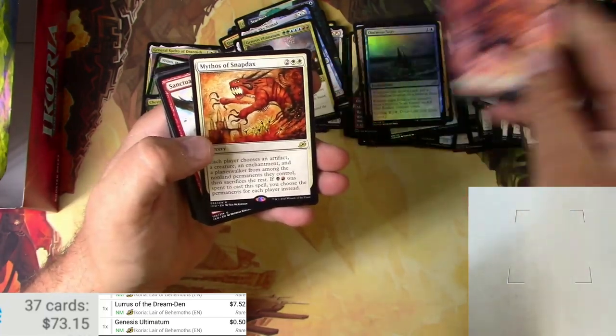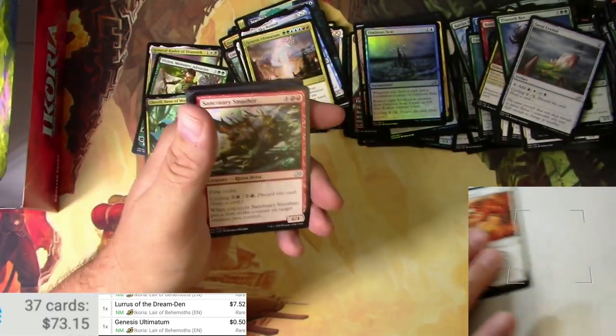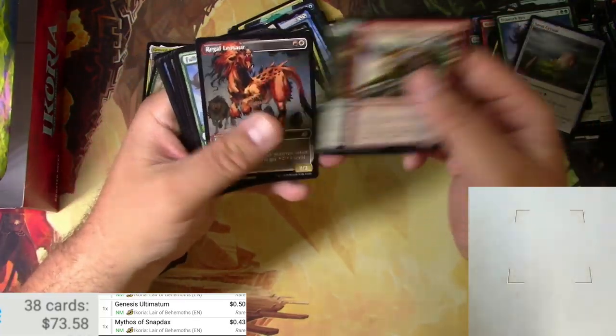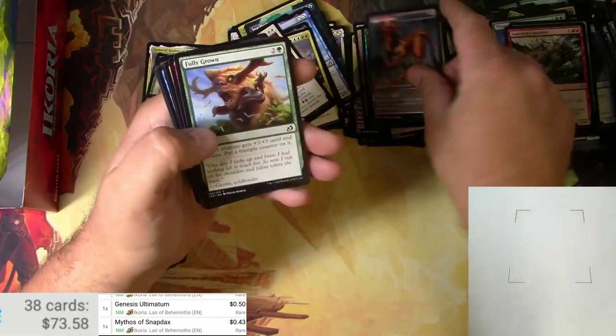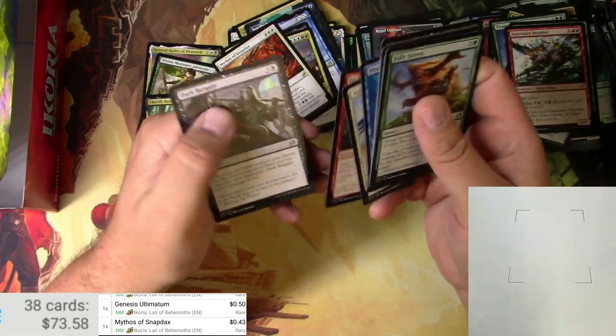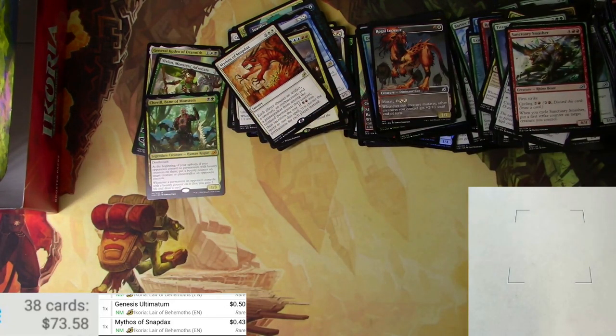Mountain and a Mythos of Snapdax — so only a three-mythic box for this one. But that is what it is. We got a Regal Leosaur at least. Alright, that's it for this opening. Thank you very much to my patron Sven and to everyone watching — like, subscribe, check out my other videos. TragicMTG out!